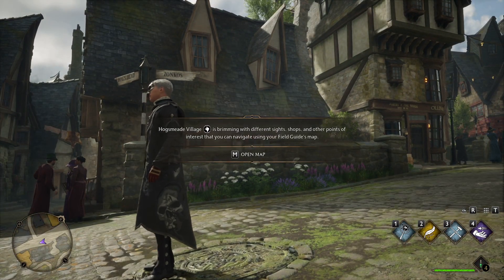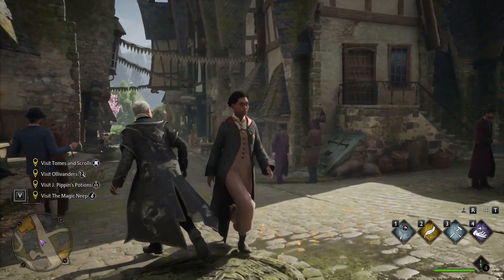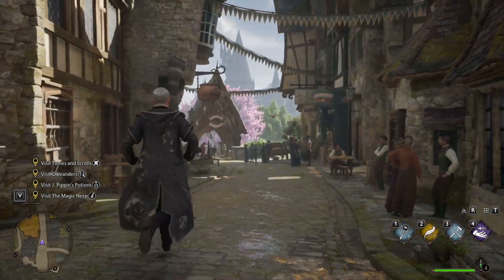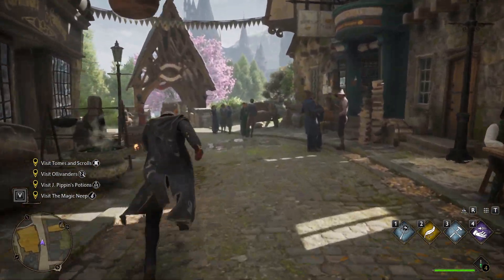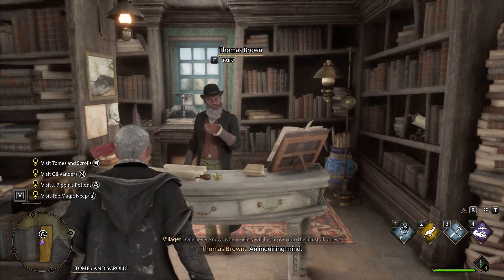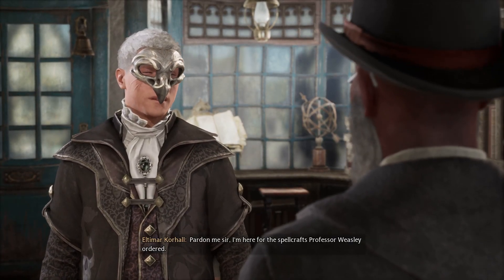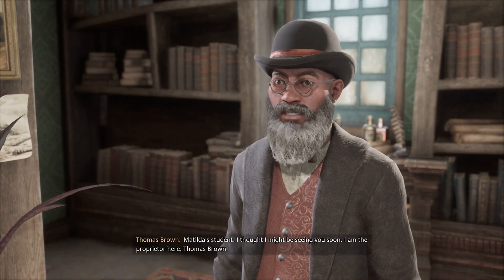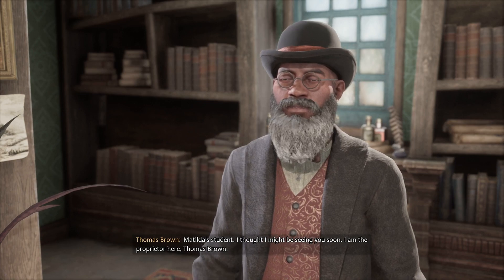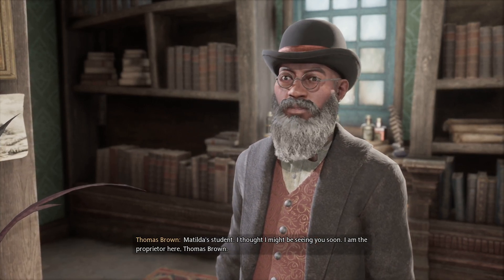Alright, turn off the map — I know kind of where we're going. First of all, there are usually pages flying around the city. Let's go to Spellcrafts first — it is actually right here. Pardon me sir, I am here for the Spellcrafts Professor Weasley ordered. Matilda's student. I thought I might be seeing you soon. I am the proprietor here, Thomas Brown.